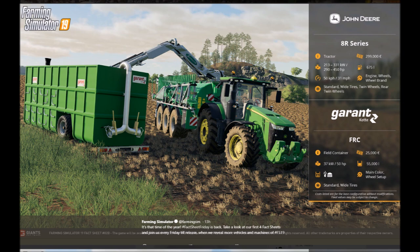For the Grand Cotto FRC, it's a fuel container. It costs $25,000, needs 50 horsepower, has a 55-liter capacity, and can hold liquid manure and something else. You can customize main color and wheel setup — tires can be standard or wide.